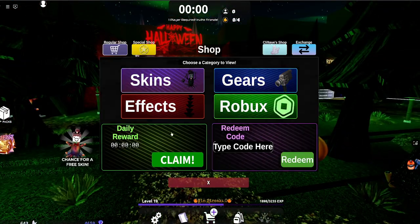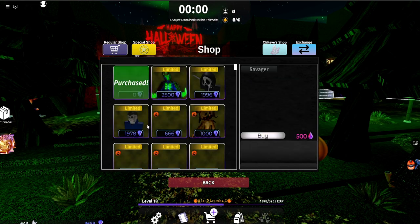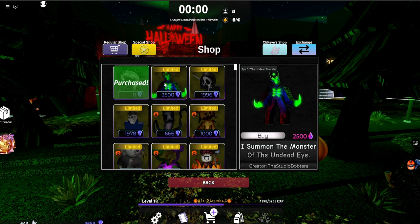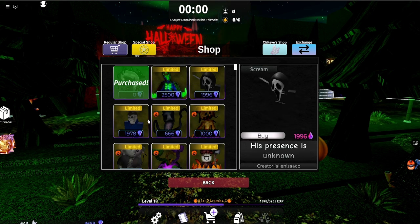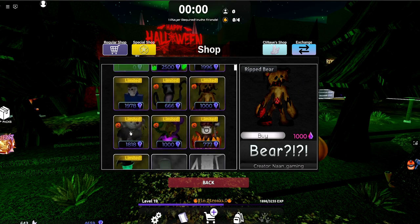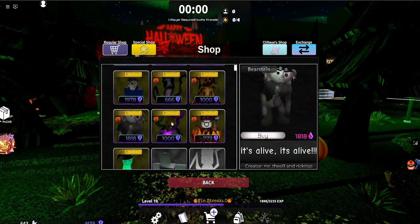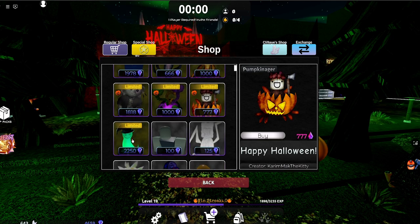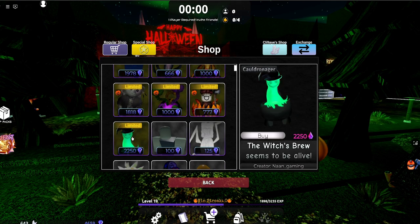Let's go check out this shop real quick. As you see, we got the regular shop right here. Let's go to the skins sections to see all the new stuff. We got a few limiteds right here. We got the Eye of the Unden Monster returning, Scream returning, Myers returning, Ghostager returning, Riftbear returning, Bearstein returning, the Cauldron Bear returning, Pumpkinager returning, and also Cauldronager.